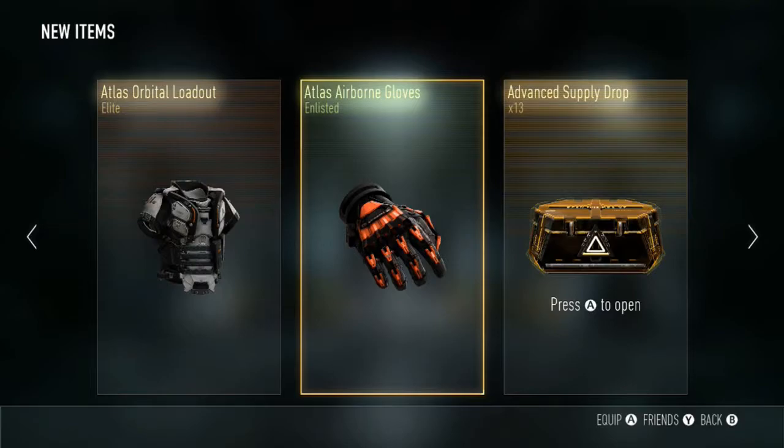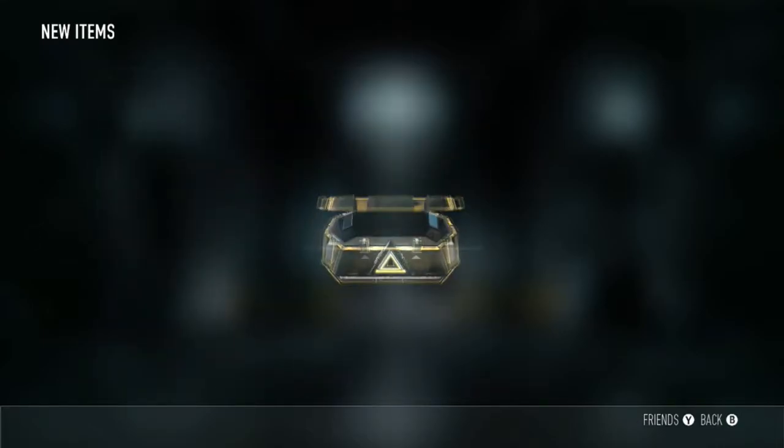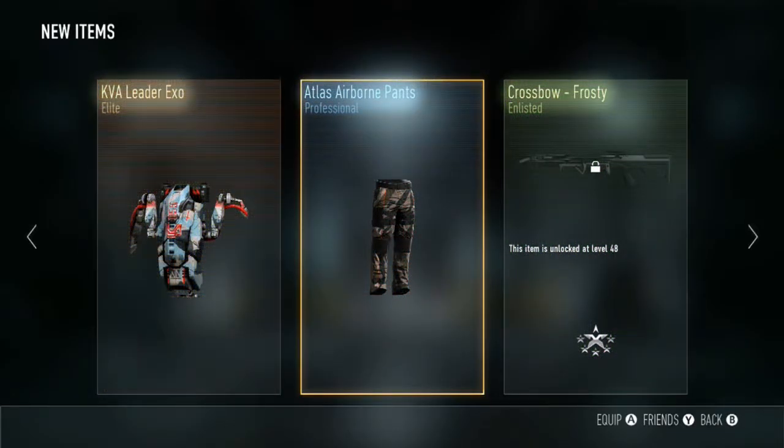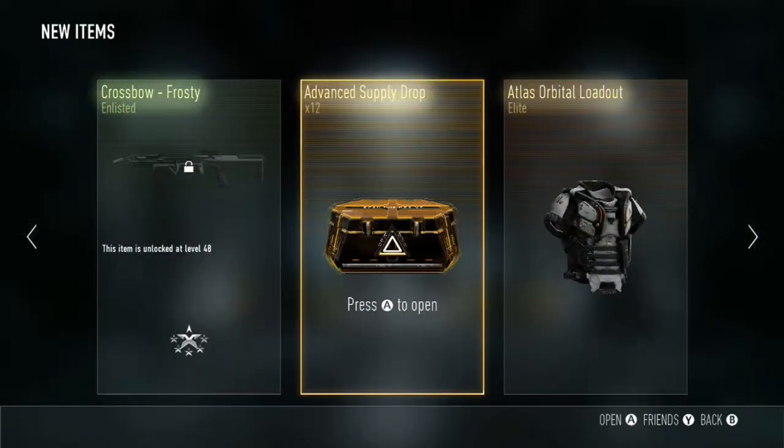That goes towards getting the XP double XP. Right, here we go — the first advanced supply drop starts here. Is everybody ready? I am! Oh yes — caveat leader XO, the Atlas airborne pants, and the crossbow frosty. I think I've heard about the frosty before but I've never really used it. Let's get on to the next one.